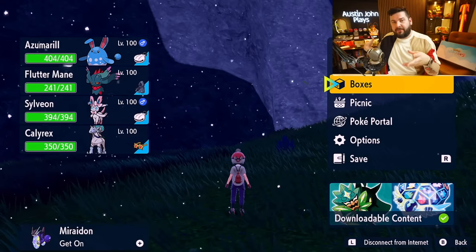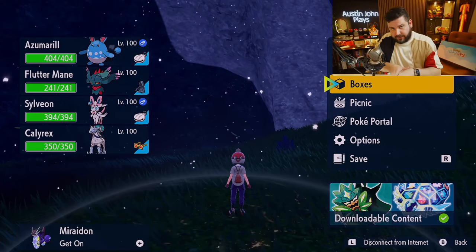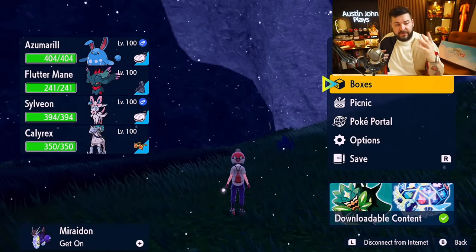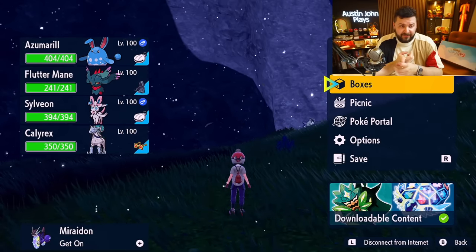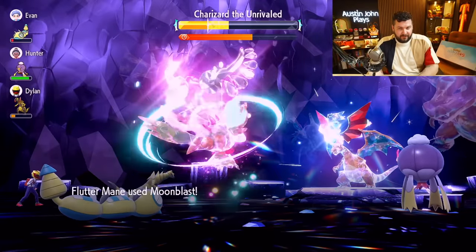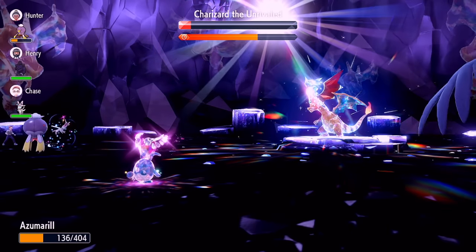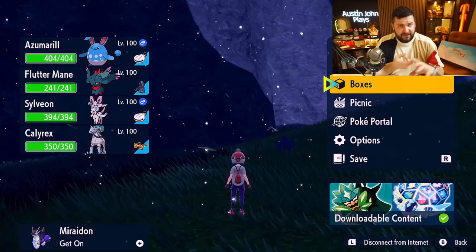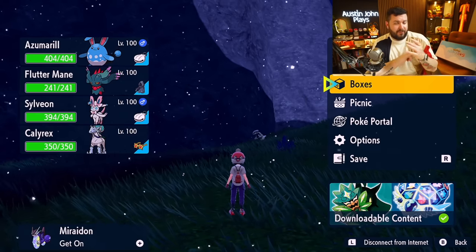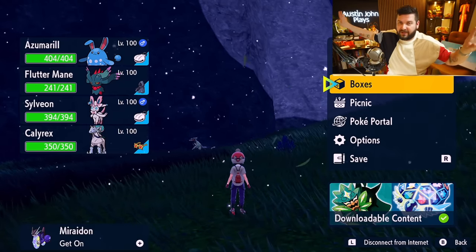I'm going to go through the strategies I have on two builds — Flutter Mane and Azumarill — and how those are going to play out for Mightiest Mark Charizard. Flutter Mane is the safest bet, but if you don't have a Flutter Mane or it's in Home and you don't want to take it out, everyone can get access to an Azumarill. Flutter Mane I've done as few as nine turns and as many as 13. Azumarill I've done as few as eight turns but as many as 10. It all comes down to whether attacks miss, if you get confused, or if he does random double moves toward the end of the battle.